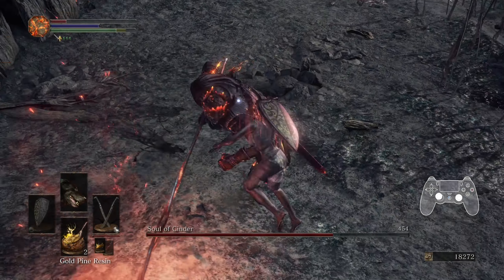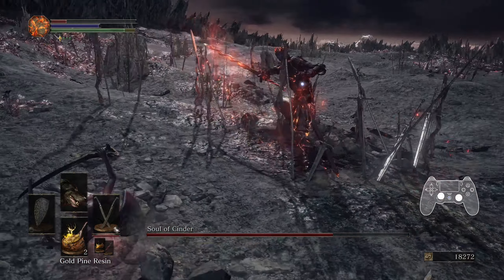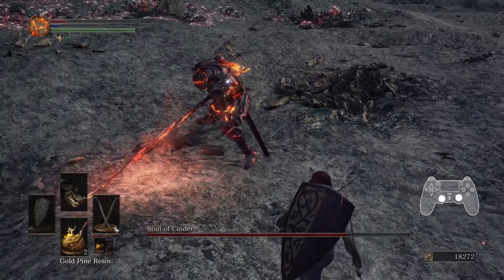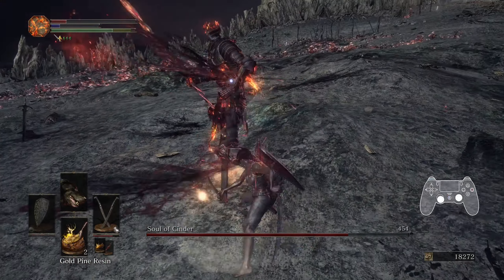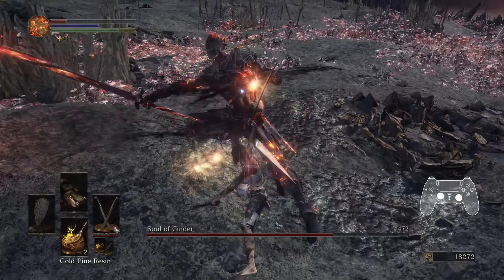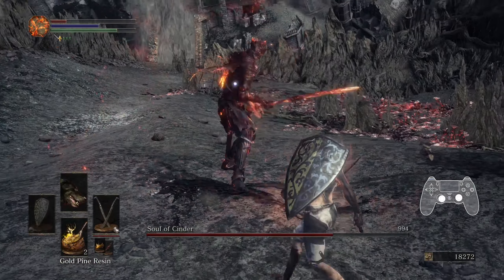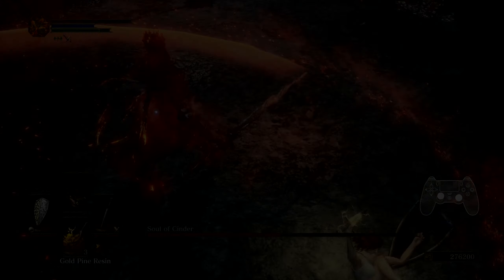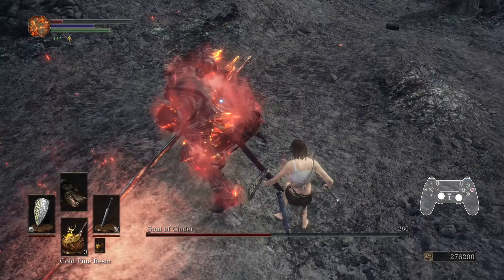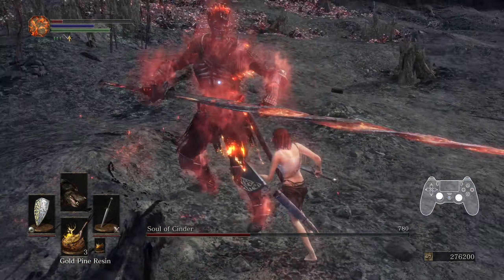The two-handed thrust begins with a fairly long windup — he'll plant his left foot forward with head and spear both tilted downward. You can punish this attack once after rolling, or twice after strafing. The tracking on this attack is pretty weak. If you're near his side when you spot the windup, you won't need to move much to pull this off. Even if you're mostly in front of him, you can quickly sprint to his side to avoid the attack. Just make sure you can both spot it and react to it promptly.